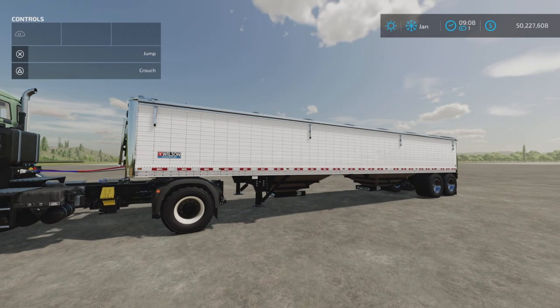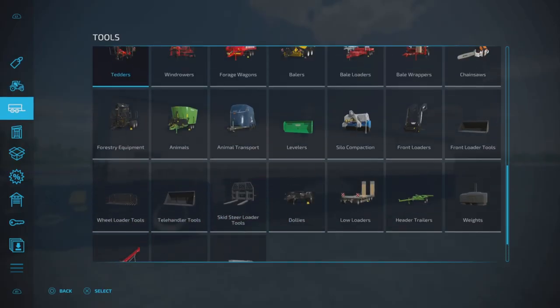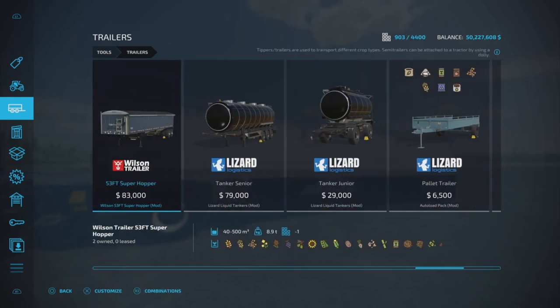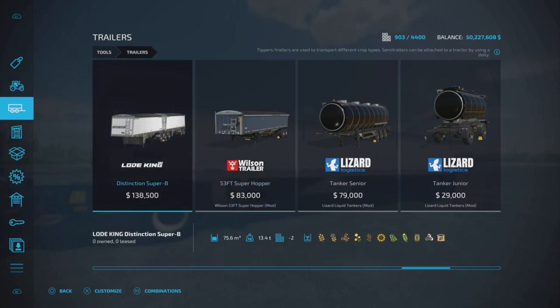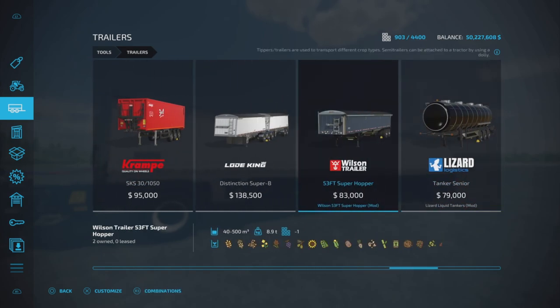There is one small issue we'll discuss in a moment, but first let's find it under Tools and Trailers. Here it is — based on the base game Wilson trailer, not the Load King. This is a Wilson 53-foot Super Hopper at $83,000. And yes, that number at the bottom is correct: 500,000 liters — 40,000 up to 500,000 liters of all bulk products.